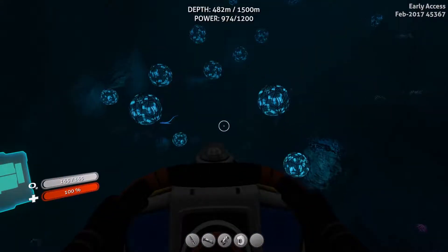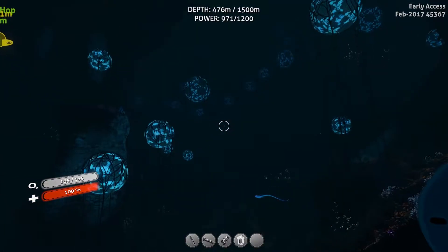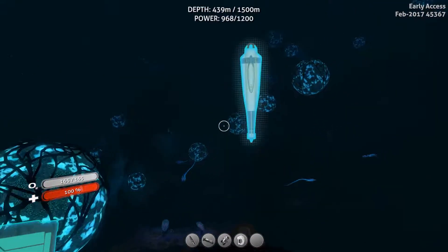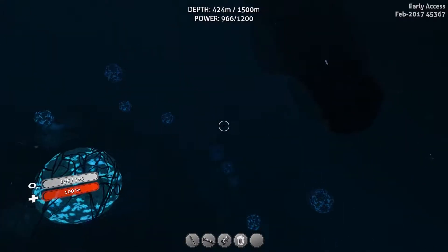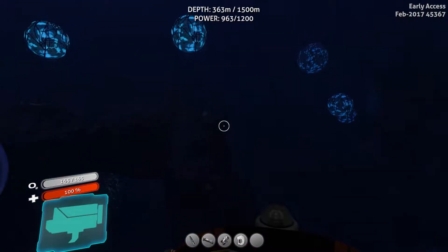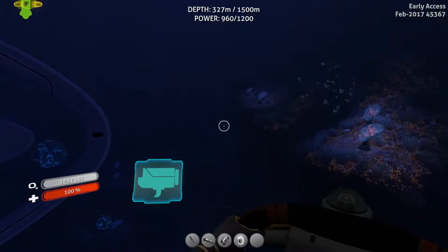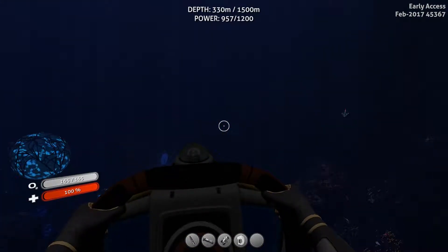I can't help but get the feeling that we're not exactly where we need to be. See, this is ascending — I think this might be a way back out. I should have asked chat to be more specific, because people in chat told me this is where the lost river was and I did not question it. Let's find the sea treaders — from the sea treaders I think I can retrace my steps. Plus I like the sea treaders a lot, they are my friends in a very unfriendly world. I think they were back this way a little bit.